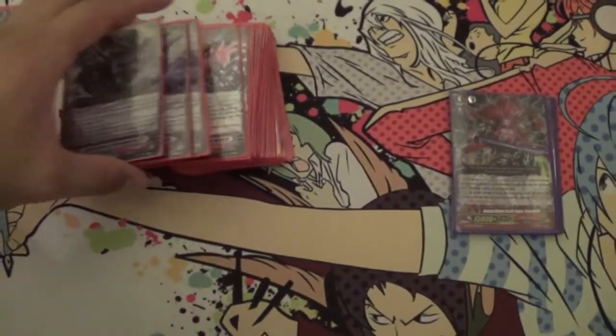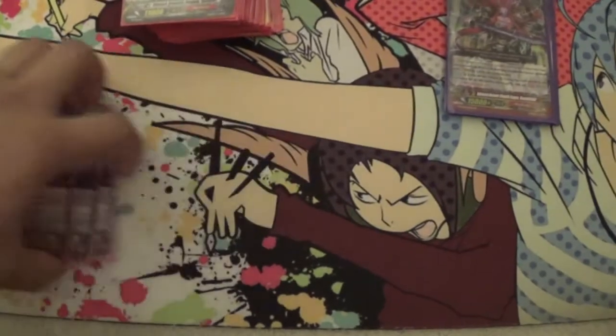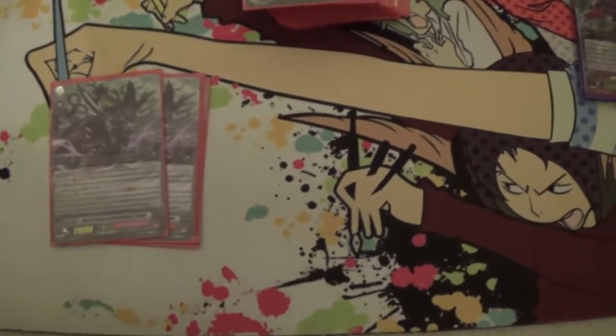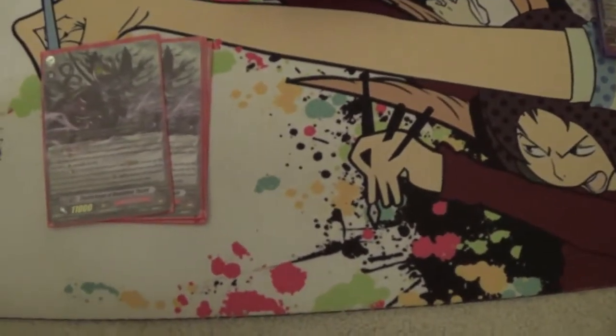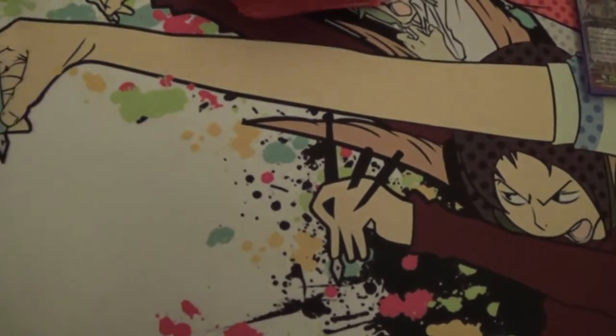For our grade 3s, we run 4 Yasui. He's pretty good — he's actually the optimal grade 3 that you run. What he basically does is counterblast 1 when you stride, and you copy up to 2 extra copies of a card that's already on the field. So you can copy the starter or something else.